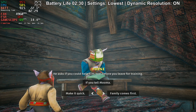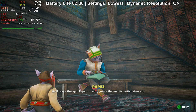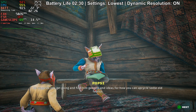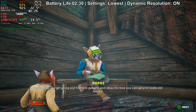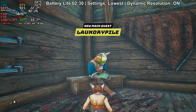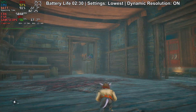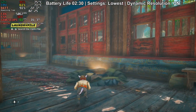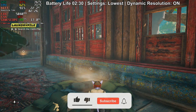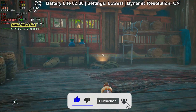So what is Biomutant? It's an open world action RPG developed by Experiment 101, initially released in 2021 for PS4 and Windows, with later versions and a Nintendo Switch port in 2024. It's a pretty old game at this point, and it's surprising it doesn't run better. The game doesn't have any upscaling options — there's only a dynamic resolution option, but we'll check all that later.